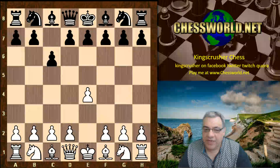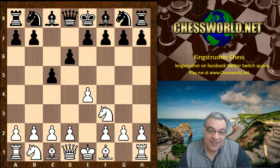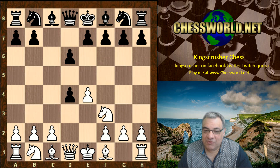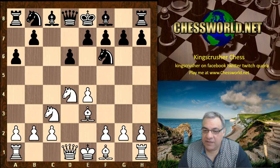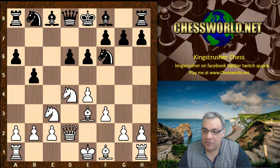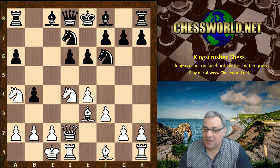e4 from Nakamura, we have c5, Nf3, d6. Grandelius has to be given credit for playing the sharp Sicilian defense. Nakamura is renowned to have amazing tactical ability in these types of positions. This is a very theoretical line here. f3, b5, Qd2, b4, Na4, Nbd7, and white castles queenside. So the scene is set for a tactical slugfest.